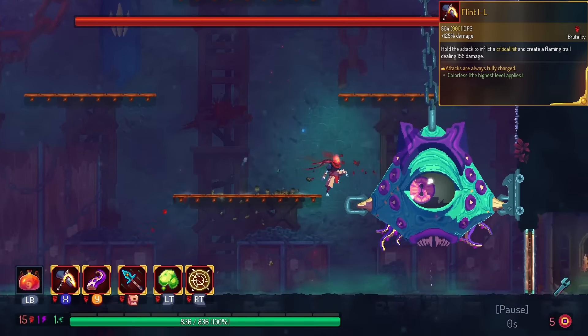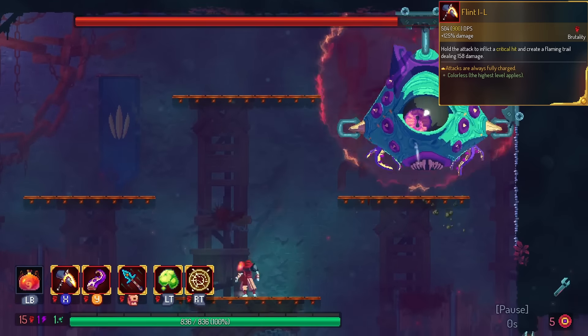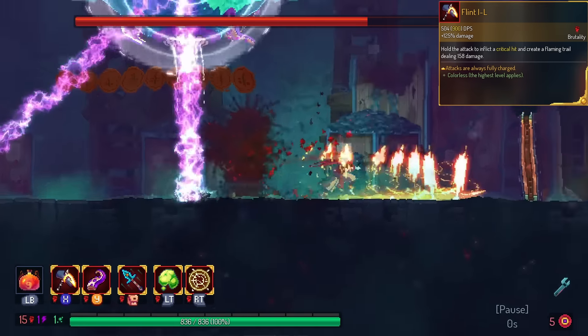We have Flint. This thing crits 100% of the time and also activates the fire across the ground on just a normal press of a button. This is in the triple S tier — one of the best legendaries in the game. If you see this, you absolutely have to run it.